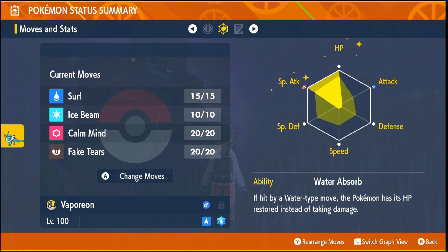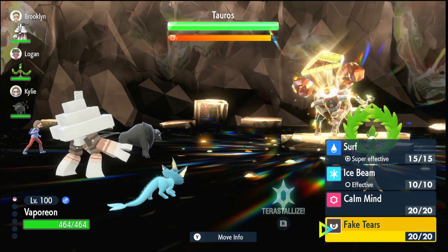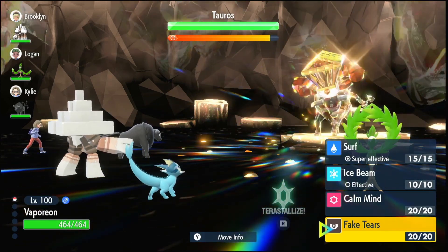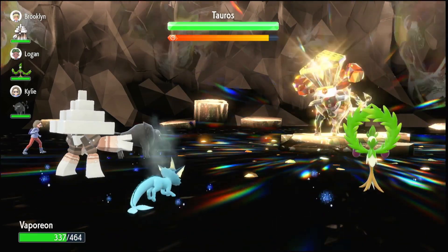EV train Vaporeon in Special Attack and HP. In the 6-star raid, if you're using the Wish setup the strategy will be different, but first turn we're going to use Fake Tears. If you're against a special attacker you can set up with Calm Mind first to get a lot more resistance.